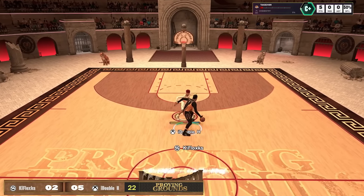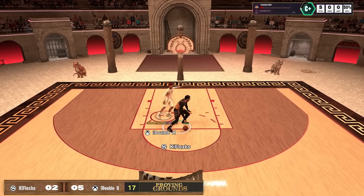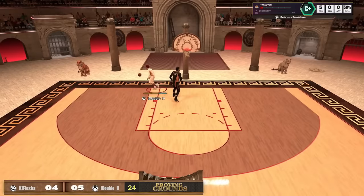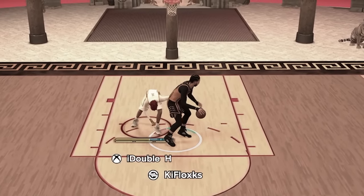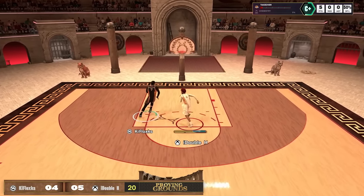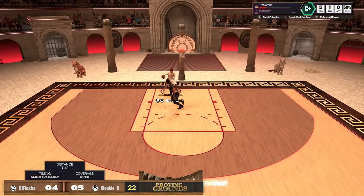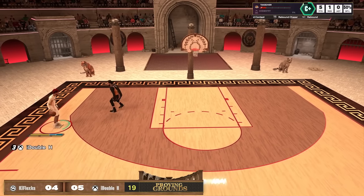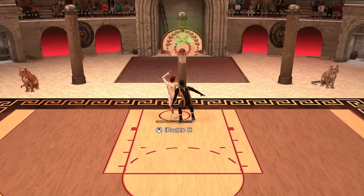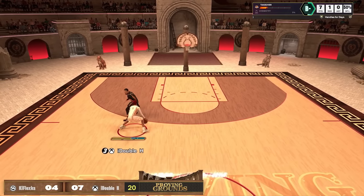Every post score in this video plays the exact same way — back you down, post spin you. Look at that post spin. I purposely got off of him but the game pulls me back in and throws me to the floor. There are so many different ways that post scores just get away with anything. He's just going up with anything. Now he has layup timing off — a lot of these post scores have layup timing off. I'm not even sure why that setting is allowed in a ranked mode considering it's supposed to be the highest level of competition. Why are you letting people get away with not timing their layups?